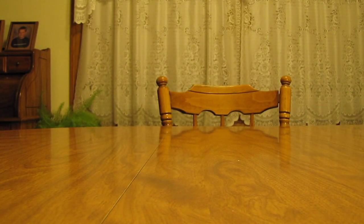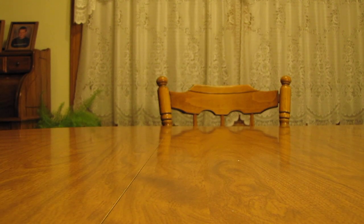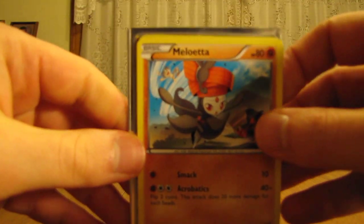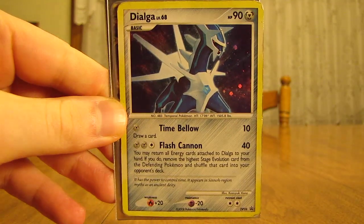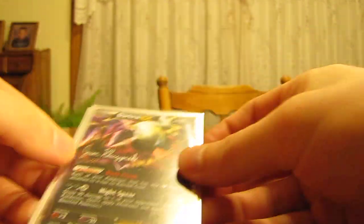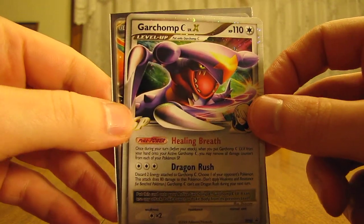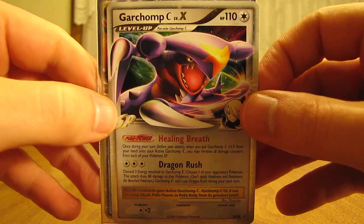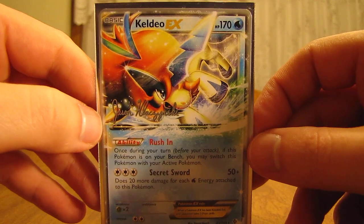On to the third package. The cards are in sleeves — at least one of them. So there is a Meloetta promo card, a Dialga holo — nice. Here's a Darkrai EX, that's a World Championships card. There's a Garchomp C Level X, that's a rare ultra rare promo card. And then there is a Keldeo EX, which is a World Championship card as well.